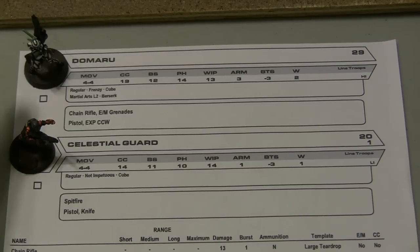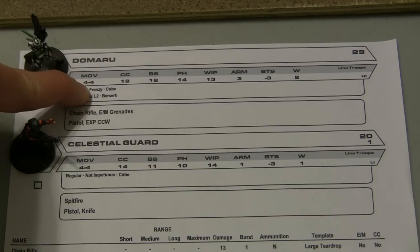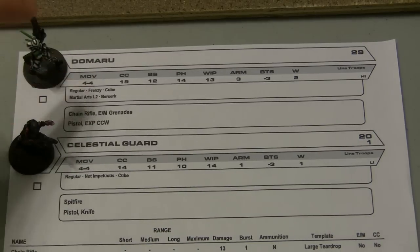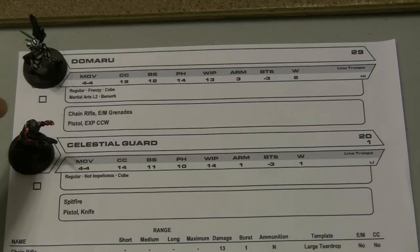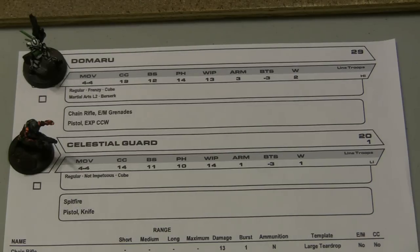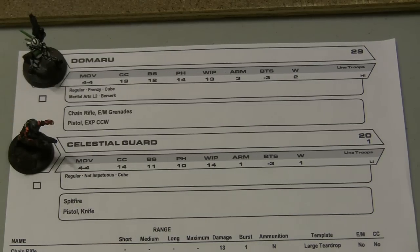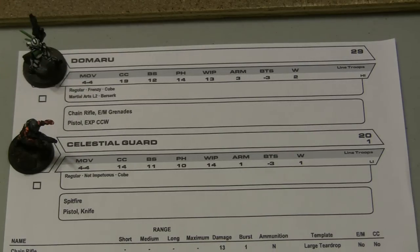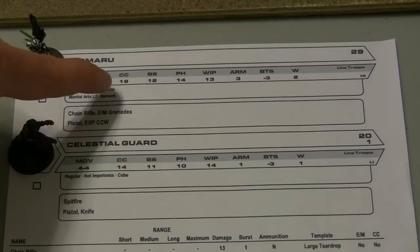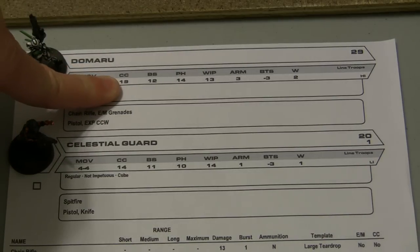The last two models for the Yu Jing army are the Domaru Butai and the Celestial Guard. The Domaru provides a regular order but he is frenzy, so if the Domaru Butai defeats an Ariadna model he goes straight into being impetuous. The Domaru Butai also has Martial Arts Level 2, giving him additional bonuses we'll explain when we see them in the game, as well as Berserk which allows him to add +9 to his close combat skill of already 19.